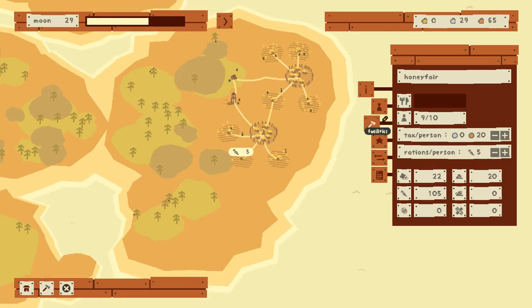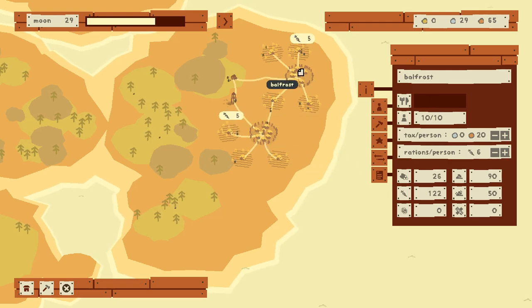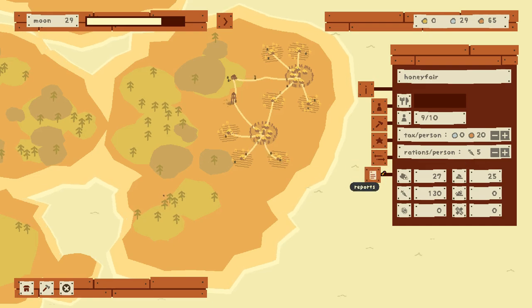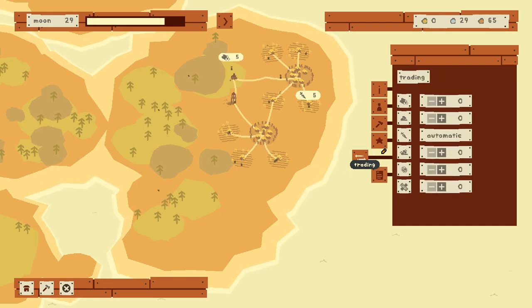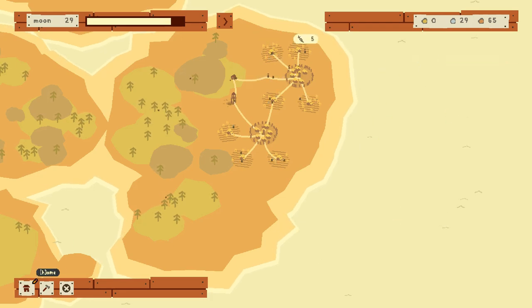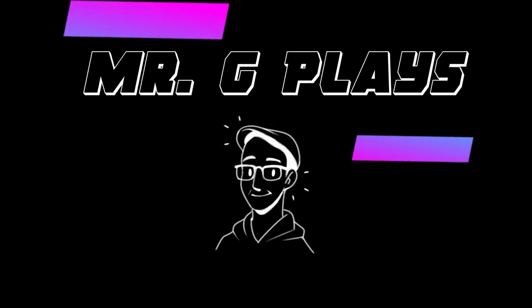I was spending a lot of time going between settlements to manage things, thinking: why can't I have a global tab to manage all of this? Why do I have to click between every single settlement I create just to grow my population? Too bad, because it really looked like a beautiful game and I wanted to spend time with it, but that was just too big of a gripe for me. Guys, if you like this style of video, please let me know down below in the comments. Hope to see you on the next one — Mr. G out.